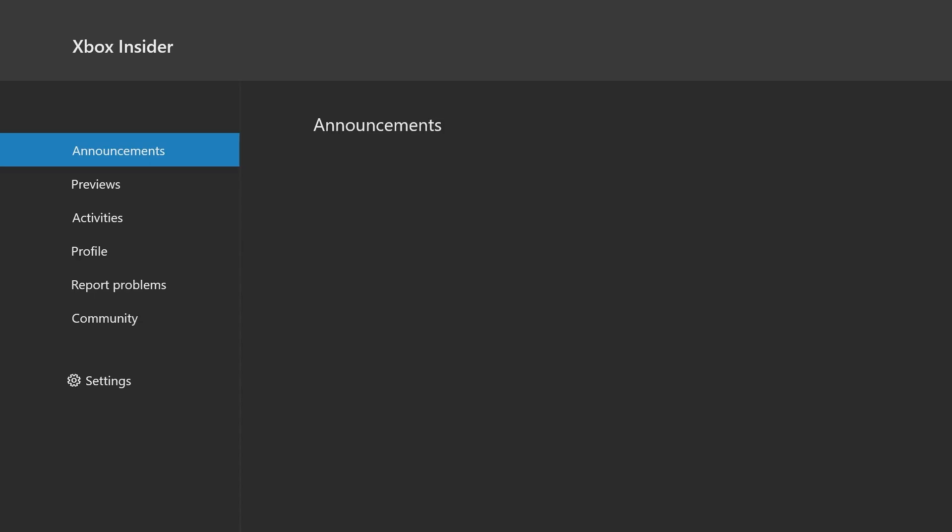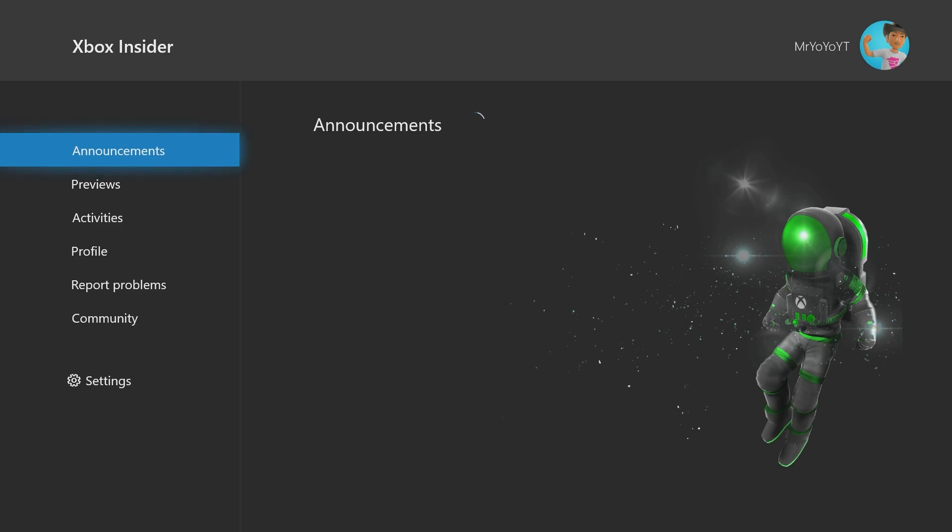Basically, you're going to need to sign up for the program. I can't walk through the sign-up steps right now since I'm already registered, but once you're signed up for the Insider Hub, you'll get a screen like this. You'll have your gamertag in the top right, along with tabs on the left: announcements, previews, activities, profile, reporting problems, and community.